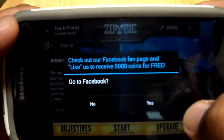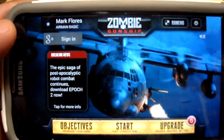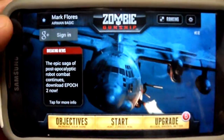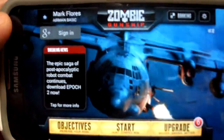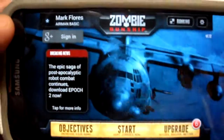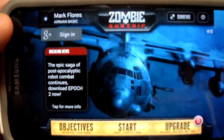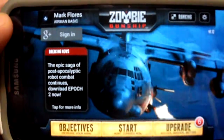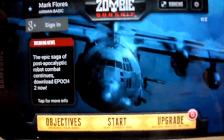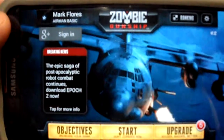So yeah, Zombie Gunship Zero — it's a pretty fun game. No music, which could be helpful so you can concentrate more. There is a paid version but I don't know what that entails. I'd say definitely check out the free version. I believe it showed four stages, so there's a little bit of variety. If you're really enjoying this kind of game, definitely check out the purchase version. That's Zombie Gunship — I hope you liked the video. Subscribe to Nerd in the Bay on YouTube and I'll see you guys next time.